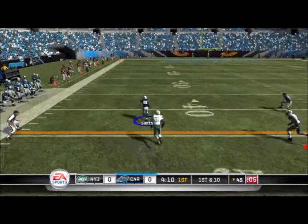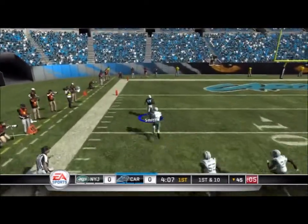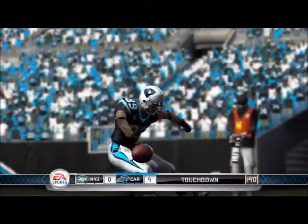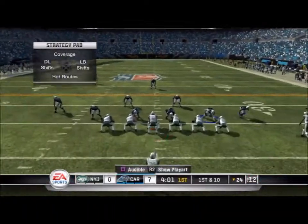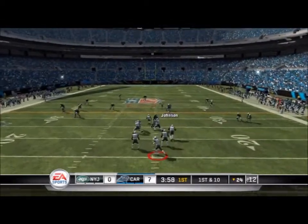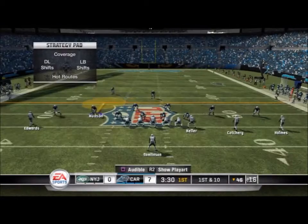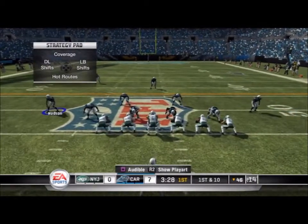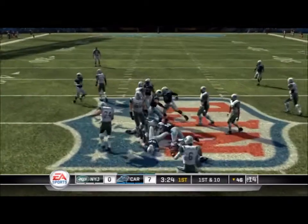Yeah, he's definitely running run heavy. The formation looks like single back big three tight end. He just ran a little unbump route out of that, and that's directly out of Fudgy's run heavy ebook, which looks like what he's running here. I really don't know if this is his own stuff, but Fudgy did put out a great run heavy ebook, so if you guys haven't checked it out I really suggest you do. It's free over at MaddenEvolution.com, so just grab your free copy.